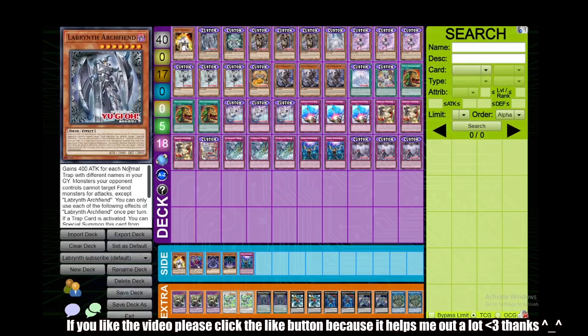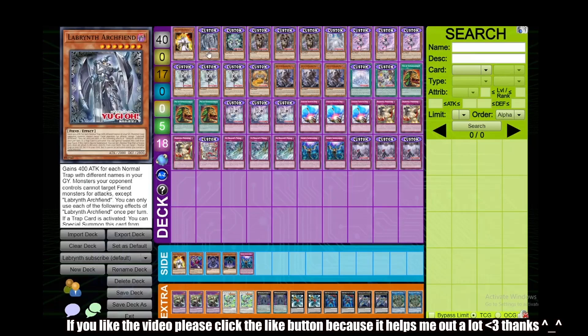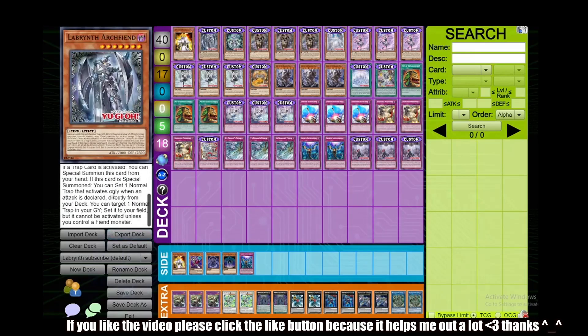Next up we have Labyrinth Archfiend. This card is not really mandatory, it's not that amazing, but you can use it sometimes in a pinch and it has pretty decent recursion. First of all, it gains 400 attack for each normal trap in the graveyard, and it blocks your opponent from attacking fiend monsters except this one. So if you side in Barrier Statue after game 1 and you summon Labyrinth Archfiend, your opponent cannot attack over your Barrier Statue, which makes it a pretty nifty lock. Once per turn, if a trap is activated, you can special summon it from your hand, which is pretty neat — it's a free special summon, but you can also special summon it off of Arian and Ariana.